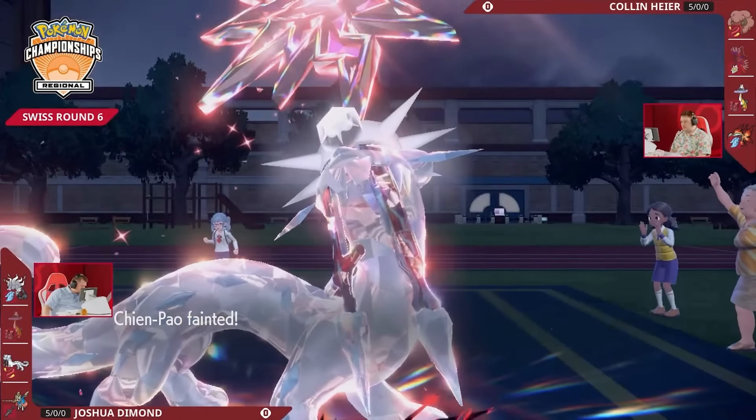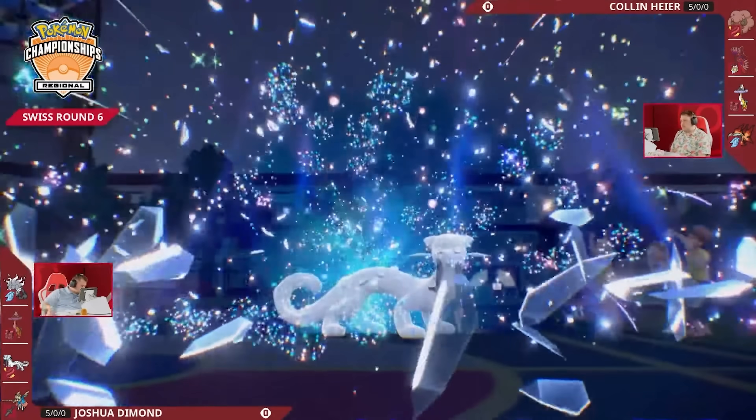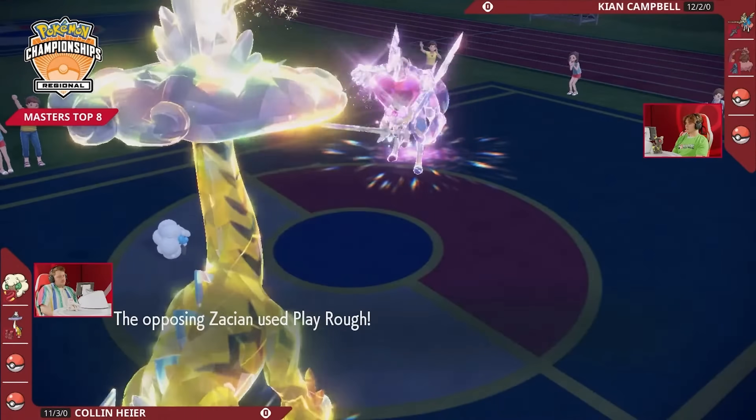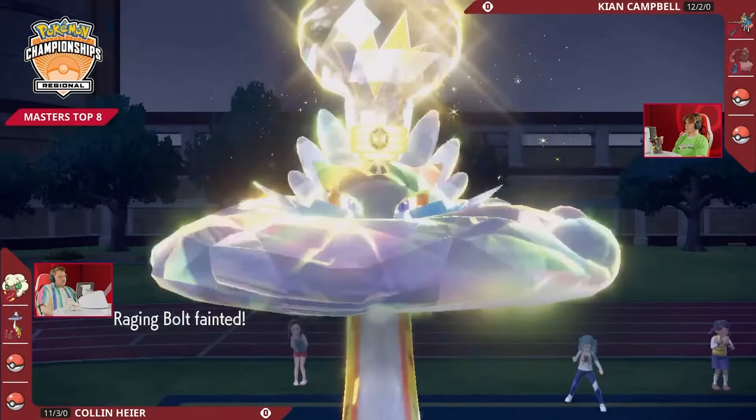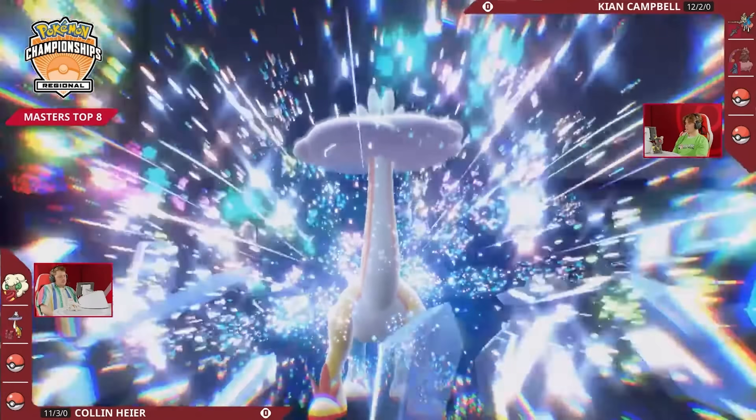We've seen a bunch of different Zacian teams — some centered around Hyper Offense, where you just pair it with really powerful Pokemon, set up Tailwind, and aim to sweep. Some have redirection support to allow Zacian to get that Swords Dance up and then start doing more damage. We even saw a variant with Umbreon get top four at a regional championship. This is a really fringe pick in my opinion, but if a team is not prepared for it, it definitely can sweep through you.